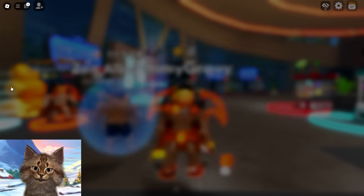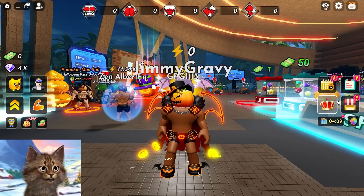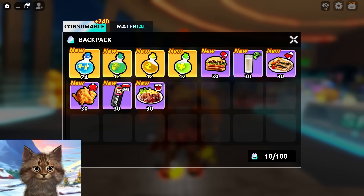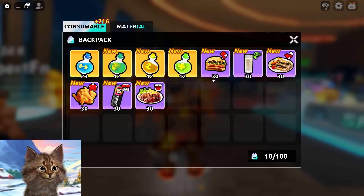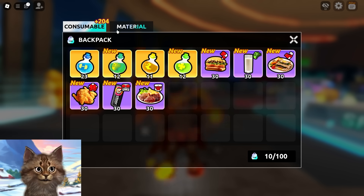The cool thing is you get some pets - actual pumpkin pets that you can use. I also have a bunch of potions. I'm gonna drink this and then I gotta start working out. Oh, speed! I forgot you can use this speed potion. Okay, so let's start training now.